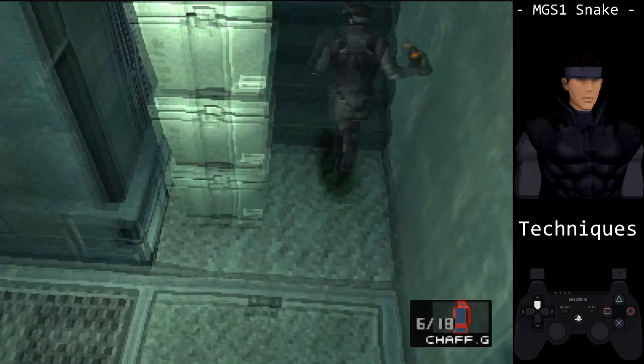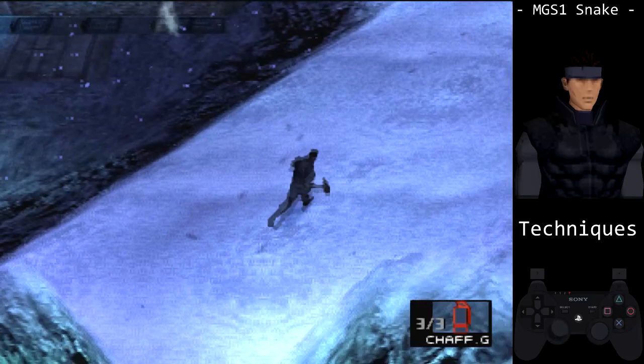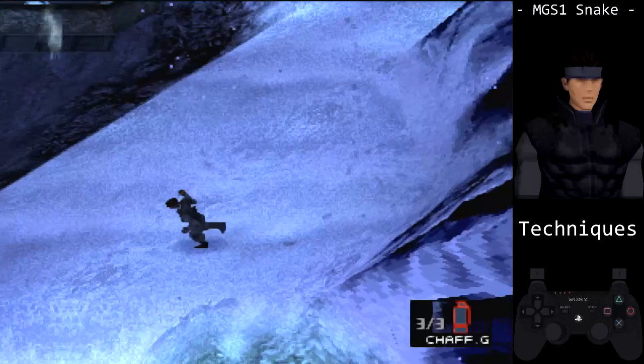Snake spins inhumanly fast when he's prone. Advanced runners can exploit this and use a 180 spin or flip on the ground. Because Snake stands up wherever his feet are, we can use this to save some time whenever we're crawling. This can also be used when using the vent glitch. Beginners don't need to worry about this so much.